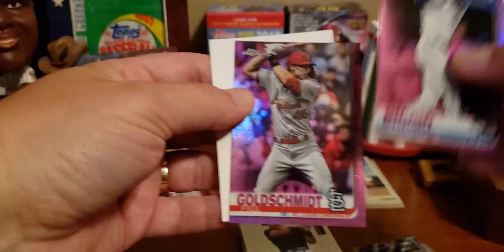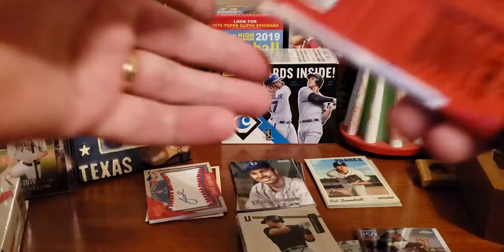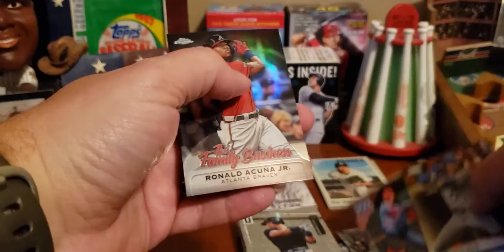Here are our special Chrome Update Series cards in the white pack. There's a hit — Kevin Biggio and Paul Goldschmidt. Kevin Biggio is a hit. Then in the next pack: Ronald Acuna Jr. Family Business — not a hit — Chris Bryant, here's a rookie card, Josh Naylor, and Steve Carlton — another hit. I like that Acuna, that will be going into the PC.